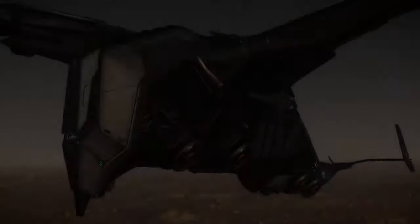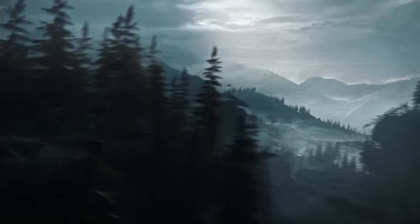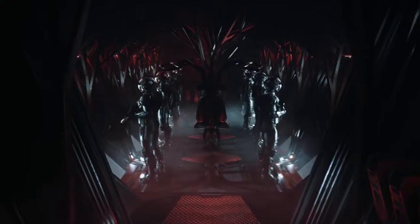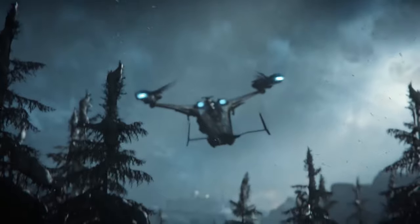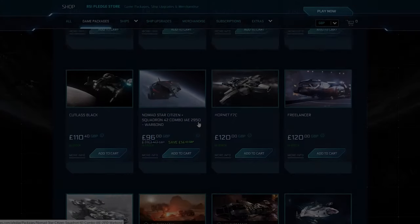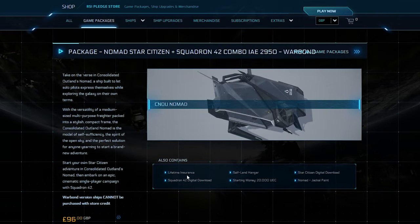Star Citizen normally unveils a new concept ship on a special event sale that will have lifetime insurance, but it may be bigger and more expensive than the ship you actually wanted. If that's the case you can't upgrade to a lesser expensive ship with CCUs — that's why you need to buy a smaller concept ship when you can and save it until you can upgrade it later. There are rare times on special event sales where they sell a new concept ship bundle with LTI — that is the best option, as you can just upgrade that small LTI ship to a bigger one.